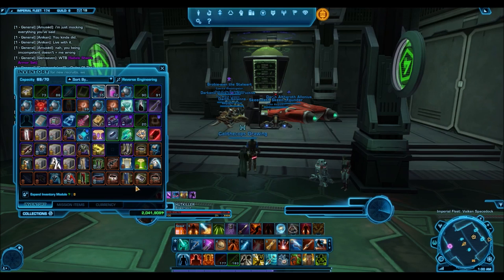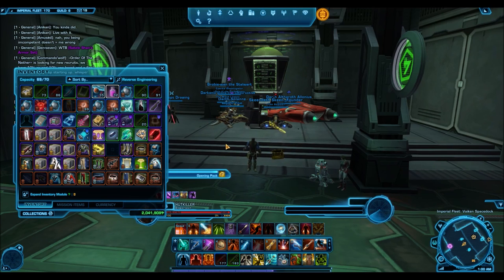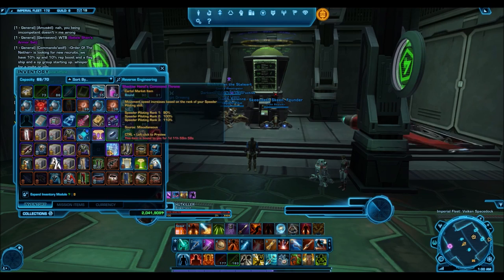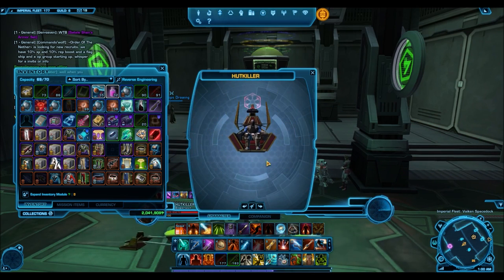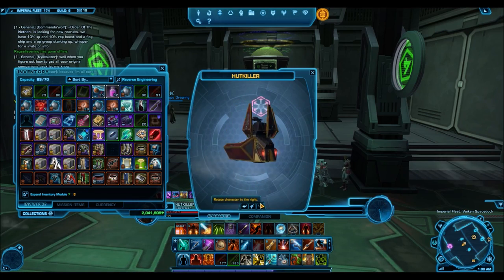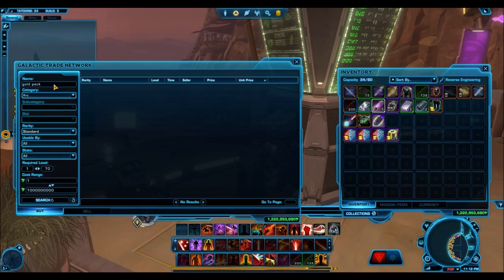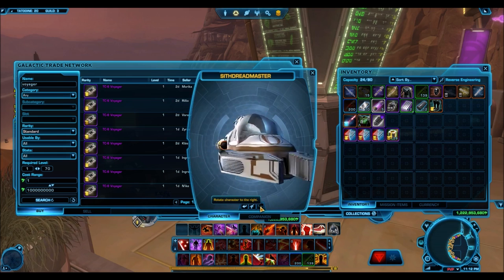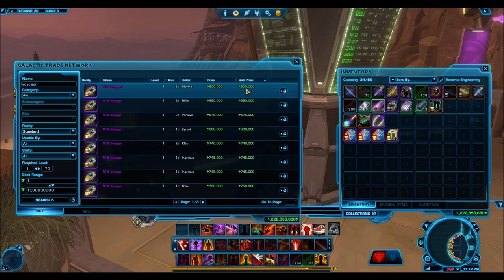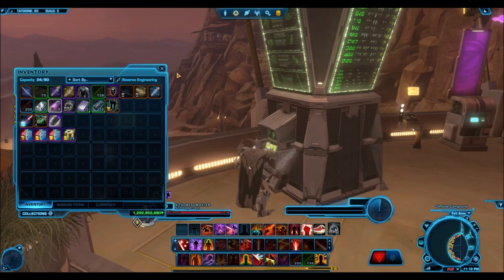The gold mount packs are a little bit more expensive at 1,500 cartel coins, but you have a chance of getting command thrones, hover chairs, some of that really nice stuff. In my opinion, I don't think gold mount packs are the best because they also contain a lot of junk — a lot more junk than gold armor packs, because there are a lot of really junky gold mounts. Some of the recent gold mounts from the Eternal Command pack, like the TC Voyager, are selling on the GTN for like 200 to 300k. So imagine opening a gold mount pack and getting that — it would be really bad.